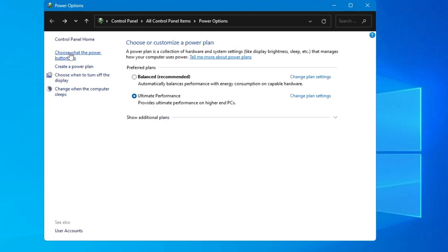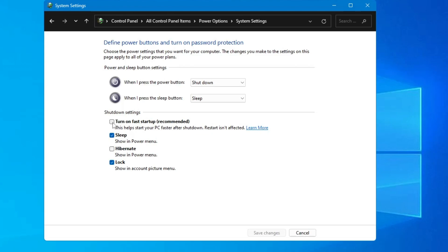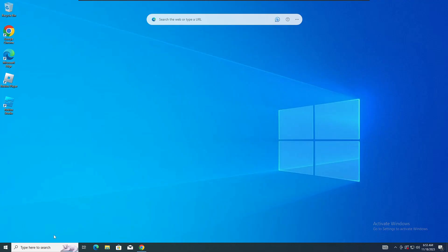From the left-hand menu, click on 'Choose what the power button does', then click 'Change settings that are currently unavailable'. Make sure the 'Turn on fast startup' option is disabled — it should be unchecked. Although it helps start the computer faster, it causes many programs to run in the background, which can create problems after restarting. Turn off this option, click Save Changes, then Close.